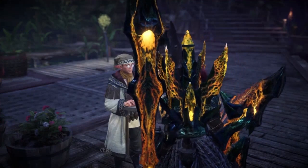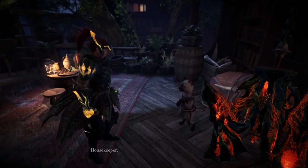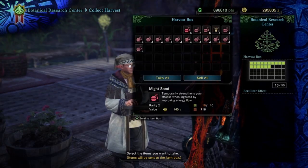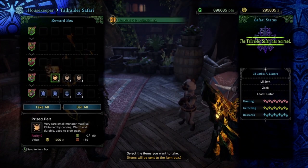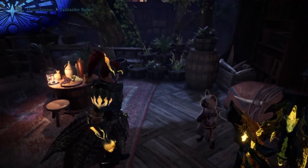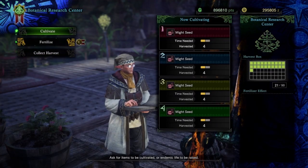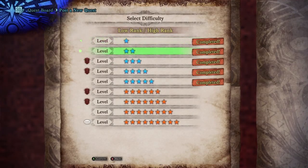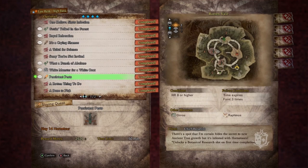Next, keep an eye on the Botanical Research Centre, the Argosy, and the Tail Raider Safari. These three places let you farm materials without having to gather them yourself. The Botanical Research Centre starts with only one slot when unlocked, but if you complete some optional quests and deliveries, you can get up to a maximum of four slots with more materials to farm.